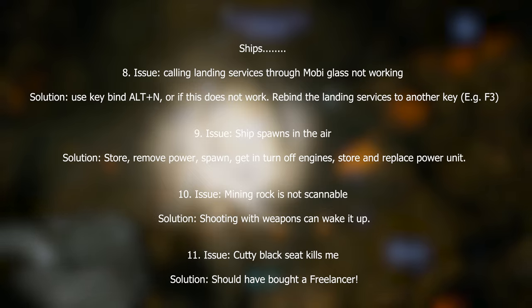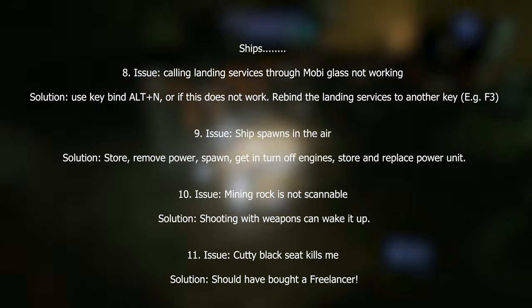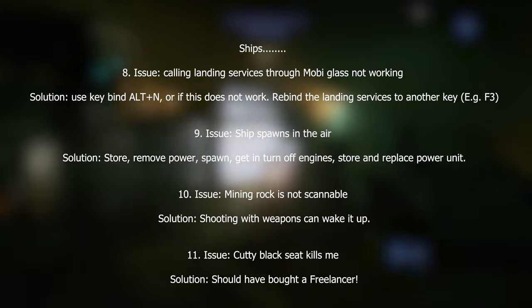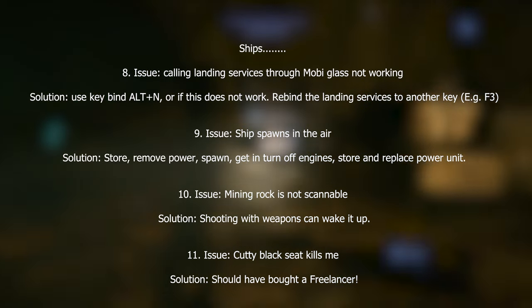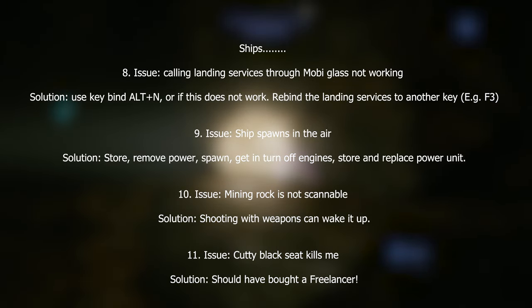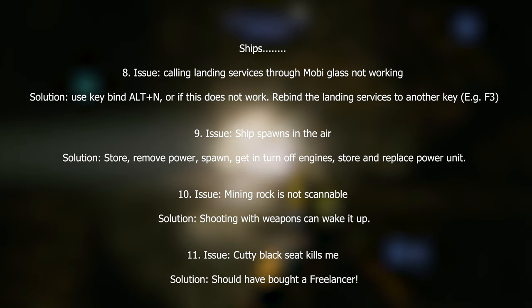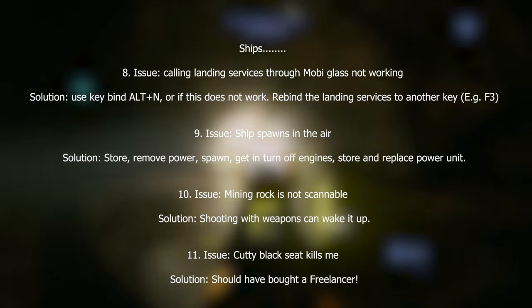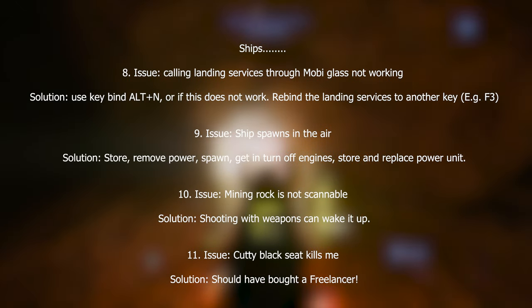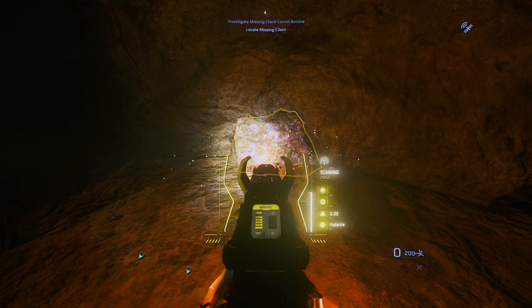Issue eleven: the Cutlass Black seat kills you. Dark Soul's tongue-in-cheek solution is to sell your Cutlass Black and buy a Freelancer. Joking aside, there's no real fix — but CIG has been giving Cutlass Black owners an MSR loaner. If you haven't received one, contact CIG and they should assign you one. We had a member in that situation who contacted them and they assigned the loaner.